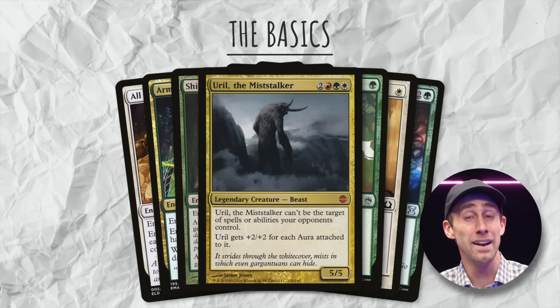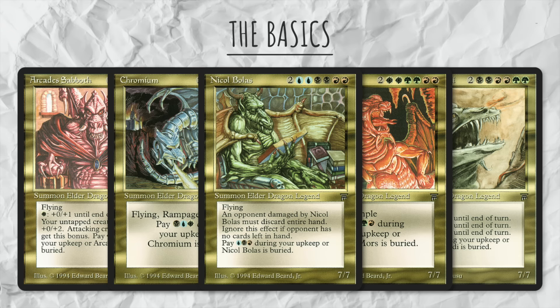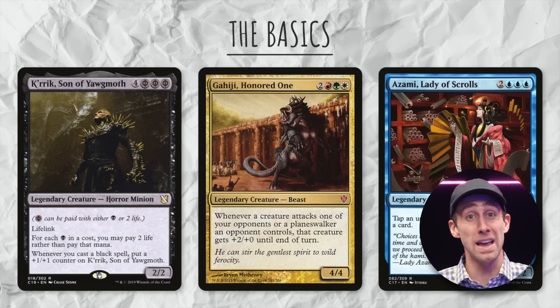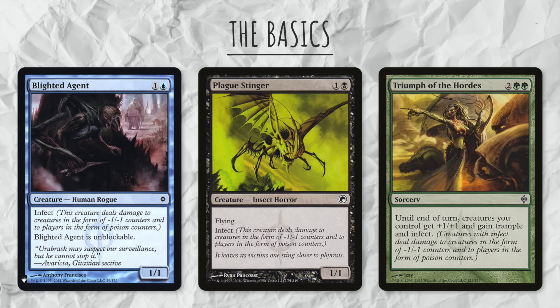Why is it 21? It seems like a random number. Well, Jeffrey, when the format first started, you could only use one of the five Elder Dragons as your commander, and each of them had seven power. So the creators of the format determined that if you were hit by another player's Elder Dragon three times, that was sufficient enough to kill you. These days you can use cards outside of Elder Dragons as your commander, but it's still 21. And of course you can still kill through Infect with 10 poison counters.